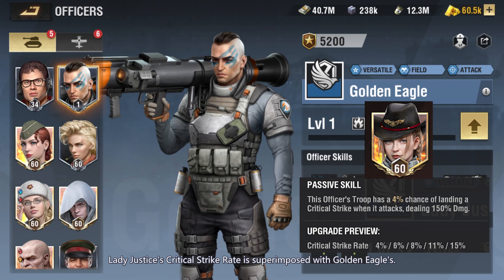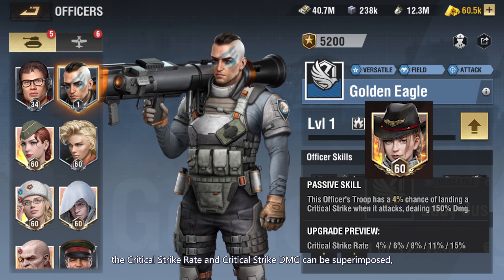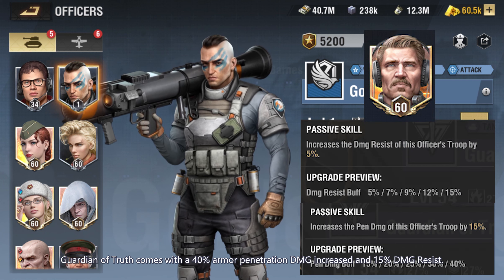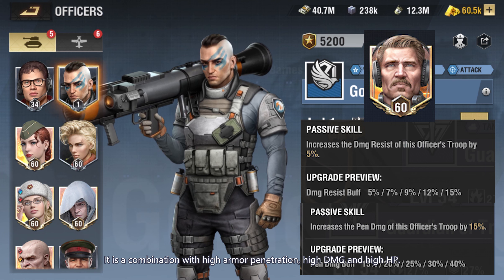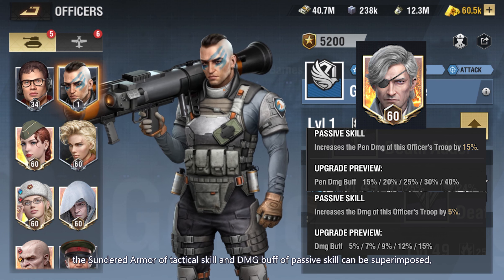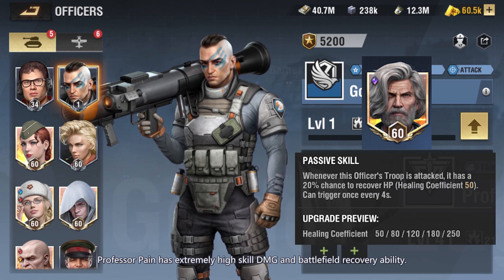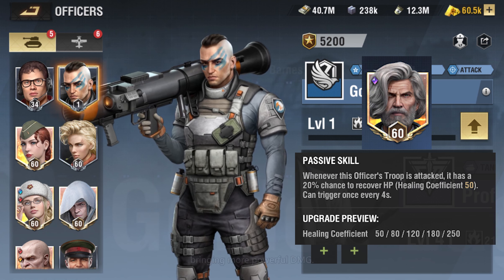Lady Justice's critical strike rate is superimposed with Golden Eagle's. In the current version, the critical strike rate and critical strike DMG can be superimposed — increasing critical strike rate to 25% and critical strike DMG to 200%. Guardian of Truth comes with 40% armor penetration DMG increase and 15% DMG resist, forming a high armor penetration, high DMG, and high HP combination. Death Adder increases defense and its Sundered Armor from the tactical skill superimposes with the passive skill DMG buff. Professor Pain has extremely high skill DMG and battlefield recovery; Golden Eagle's passive skills make up for his insufficient DMG buff, bringing more powerful overall DMG.